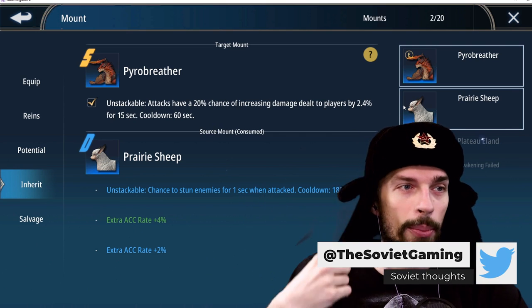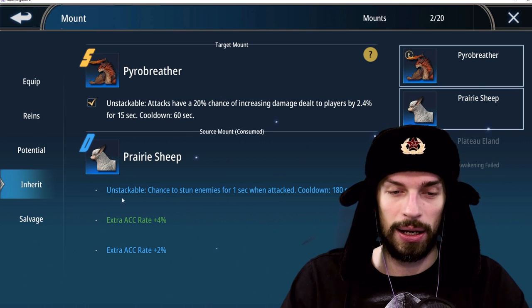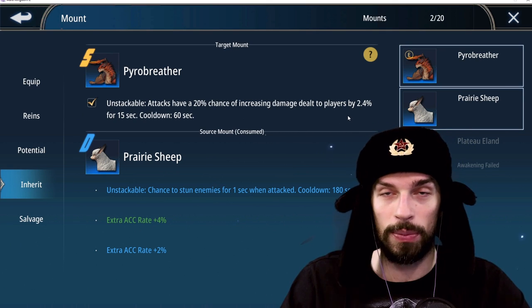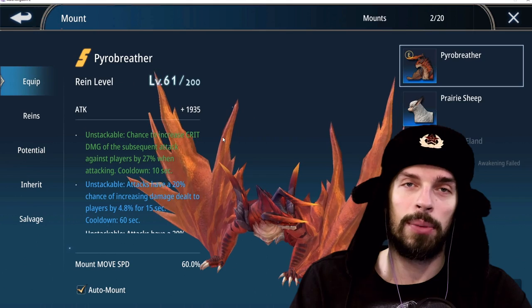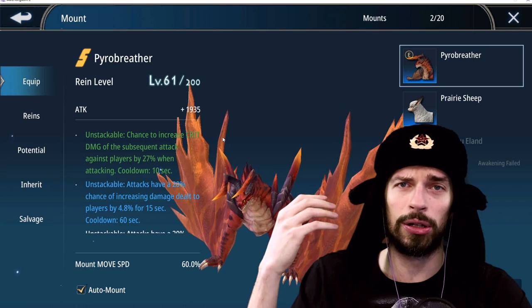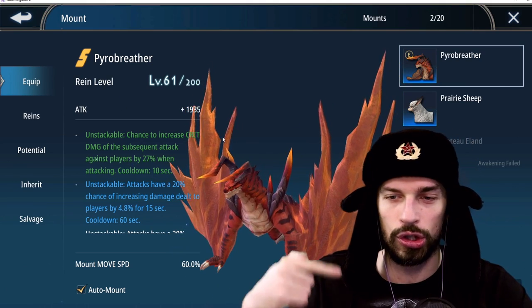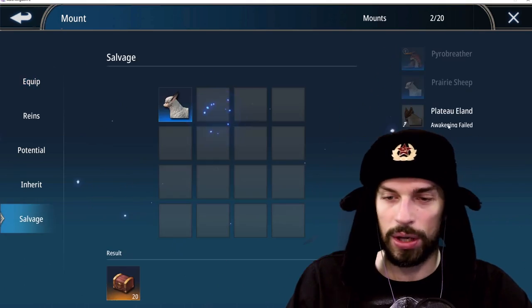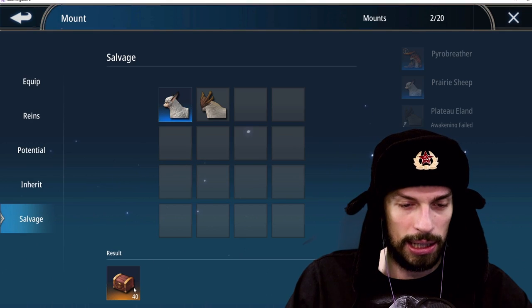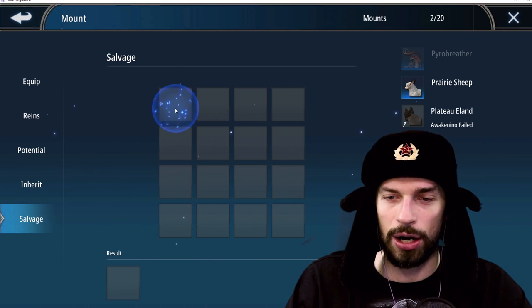At least I got the S attack one, which is already pretty good. When you inherit a stat, the source mount that acts as the donor will be consumed — gone for good. You can revitalize a failed craft, but if your awakening was successful and your mount only got a single stat when you wanted a double stat, you're done — you can't roll it back. Even for pay-to-win players, you'd need a new mount to try again. You can also salvage old failed mounts, which gives a minor amount of crystals — about 20 per mount.